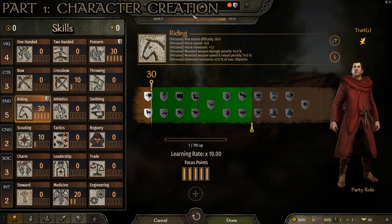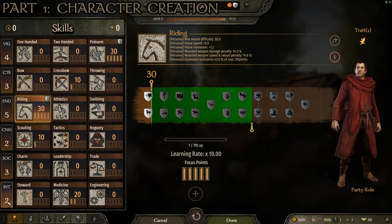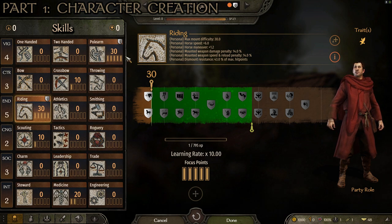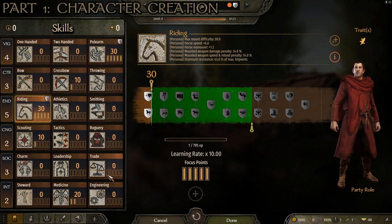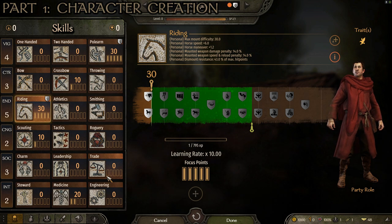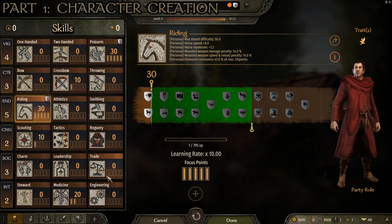If you follow everything shown, you'll start with: Vigor 4, Control 3, Endurance 5, Cunning 2, Social 3, Intelligence 2. Skill levels: 30 polearm, 30 riding, 10 crossbow, 10 scouting, 20 medicine. Focus points: five for polearm, five for riding, one for crossbow, one for scouting, two for medicine. Right off the bat you can choose a polearm skill and a riding skill, immediately starting you as a solid lancer who can basically pledge as a mercenary straight away.